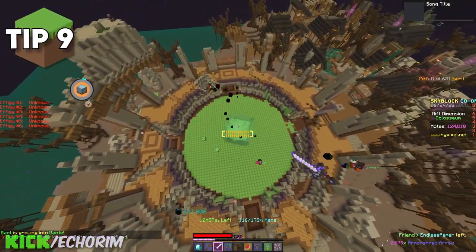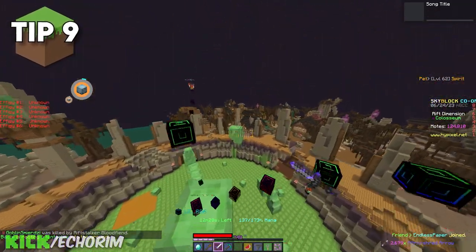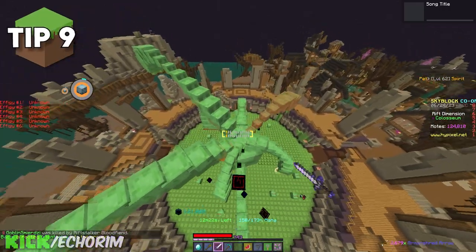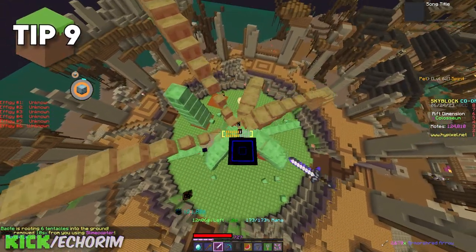When fighting Bacteria, the best way to use your blaster is just basically trying to hit the slime from the top where all the slime arms are connected to. This allows you to use the AOE damage to attack all arms instead of just one.